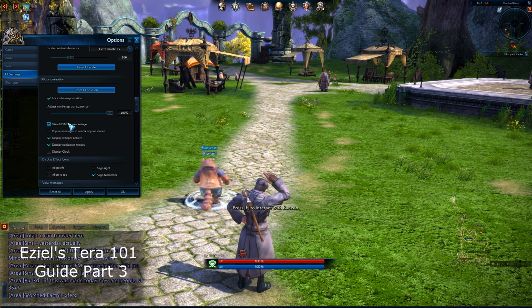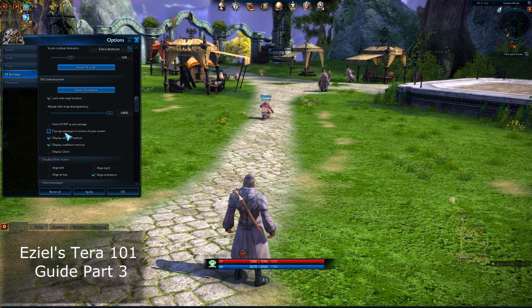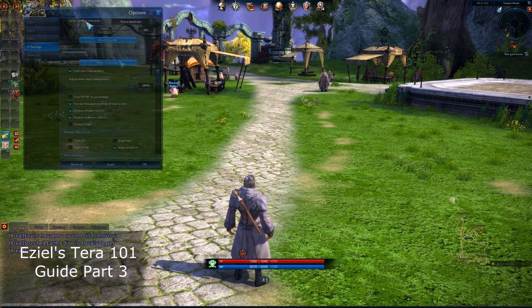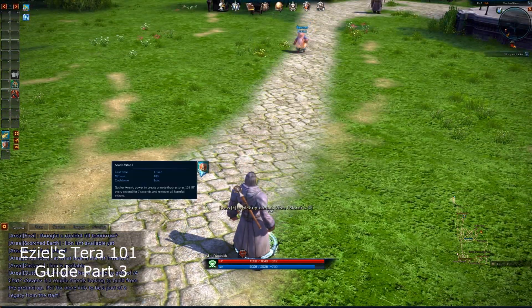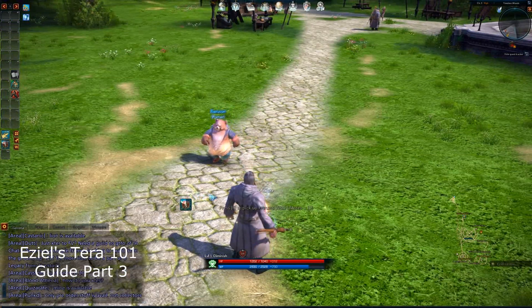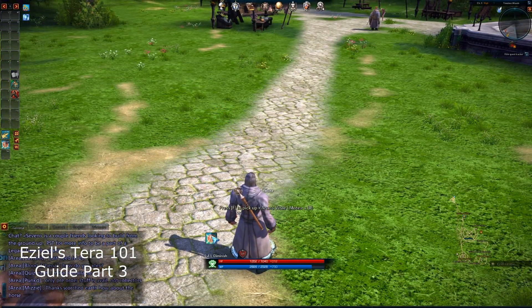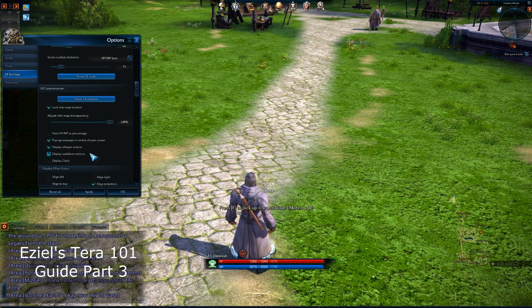You can change your HP and MP settings to view percentages. I know some people have said they'd like to see both percentages and actual health. Pop up message in the center of your screen — it's like a system message. Display your whisper notices. Display your cooldown notices — I don't think I'll be able to show you that because I don't really have any skills right now that require it, but let me try that real quick. Drop this bad boy — you can kind of see right there, these are your cooldowns. I like to have those close by. I love to have those cooldowns.